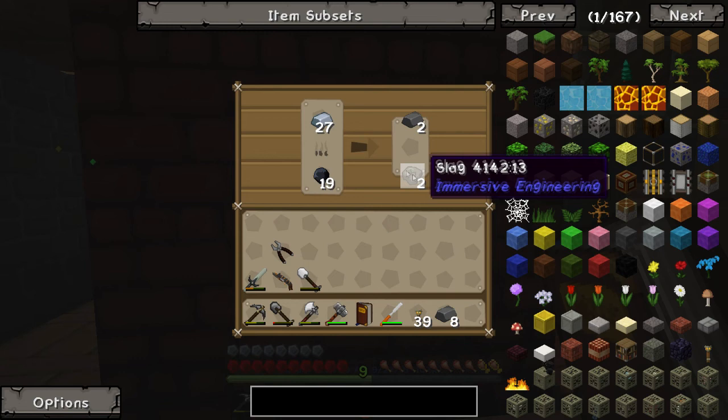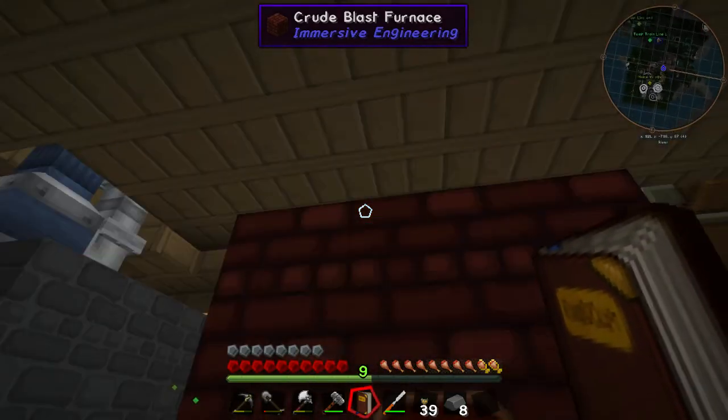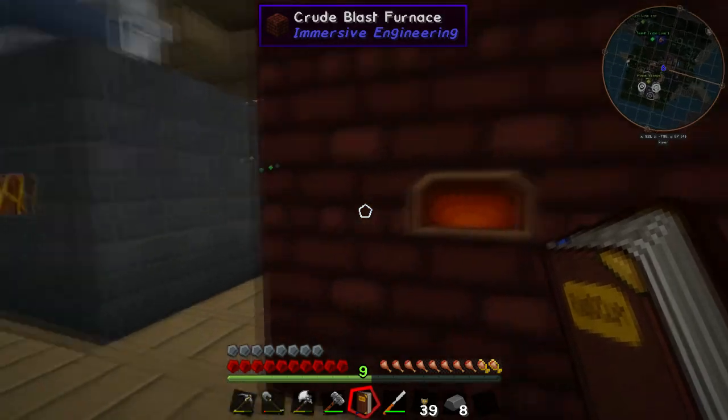You can see I'm still making some steel here. I got plenty of steel for this. And as you can tell, up in the little tooltip up there, it says Crude Blast Furnace — Immersive Engineering. So what we want to do is actually upgrade this today.